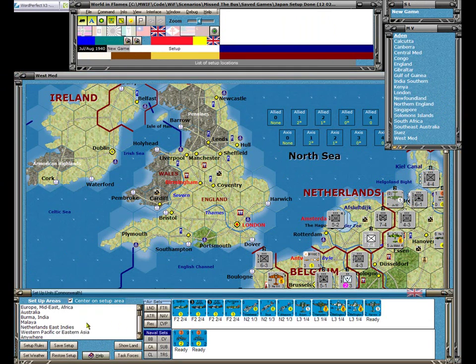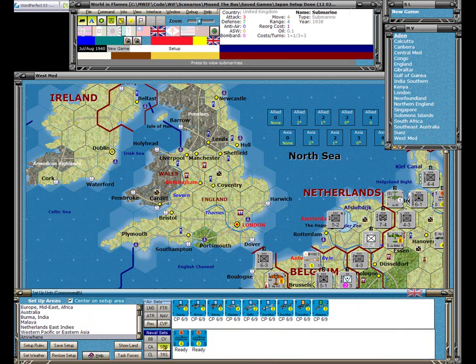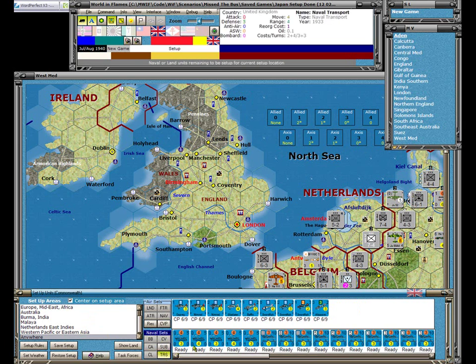The Commonwealth has a couple more locations, including one that says Anywhere — meaning it can set up anywhere on the map where the Commonwealth has control. They have a couple of submarines that can set up anywhere, a number of transports, and convoys. The convoys are numerous for the Commonwealth: they've been broken down into sizes of 8, 8, 8, 5, 5, 5, 5 rather than one monolithic group.